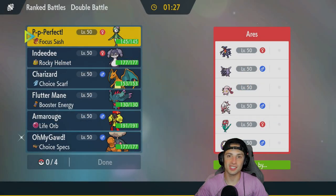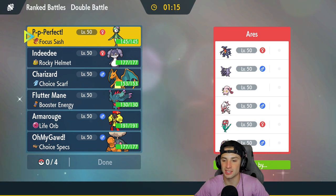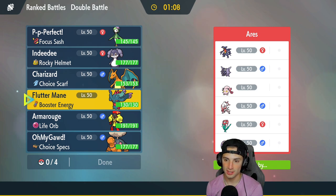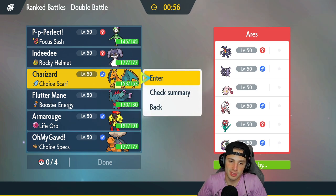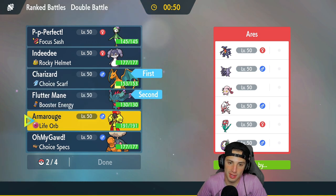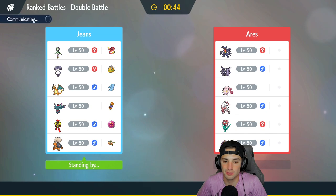Second match — we're one and zero, going up against a Hisuian Zoroark team with Cloyster, Garchomp, Screamtail, Tornadus, and Floridus. I kind of want to go Charizard and Torkoal for the lead but I think they'll lead Tornadus for Tailwind. I decide to go in with Flutter Mane and Charizard — if they want to set up Tailwind they can. We got a little gift in the back end and Indeedee for support.